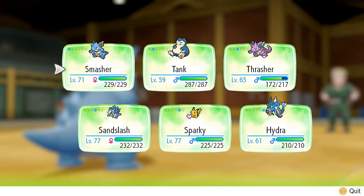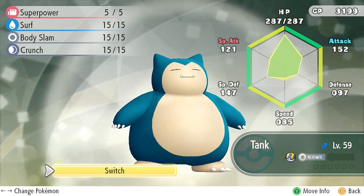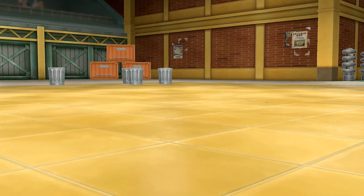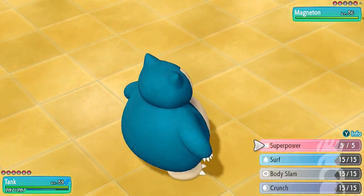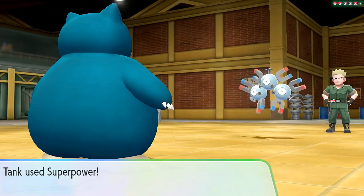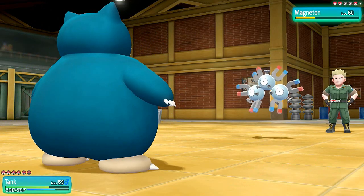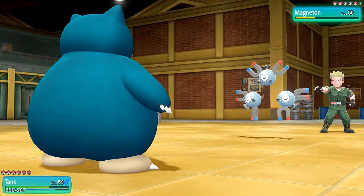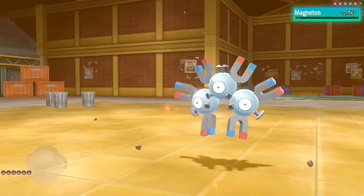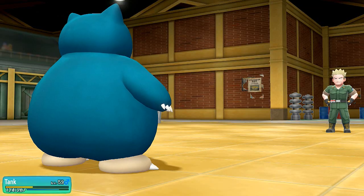Surge comes out with Magneton — let's go with Tank since it has Superpower. Magneton uses Thunder and it's karma for us using it on others, but Superpower almost finishes it. Another Superpower and Thunder hits hard. One more Superpower finishes Magneton off — more stats fall but it doesn't matter. We get experience points and now he's sending out Raichu.